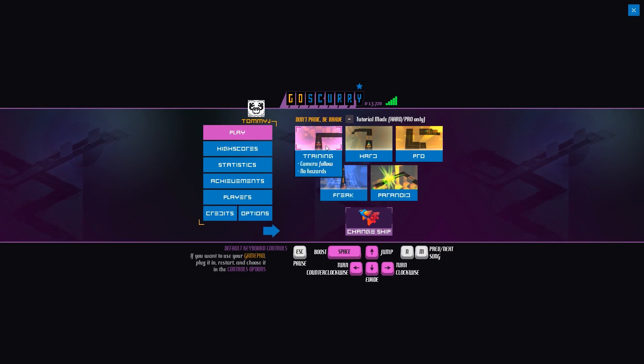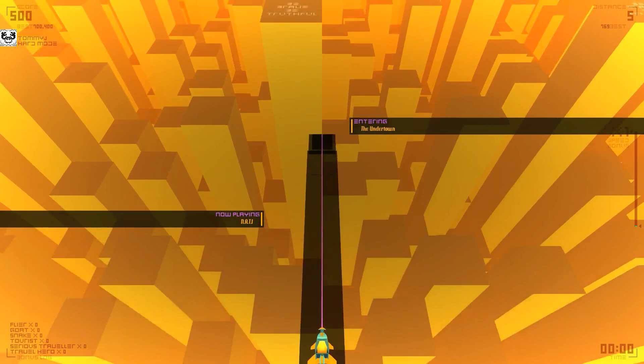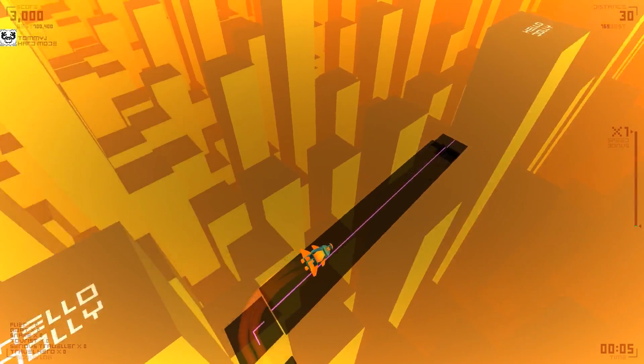Anyway, let's get on to the game itself. There are a bunch of different modes and you can change your ship, but first let's just get the basics going. The controls are: turn left, turn right, jump, and evade. Jumping looks like that, evading looks like this. There are three different types of hazards: a taller obstacle you dodge sideways, a little wall you jump over, and a gap.